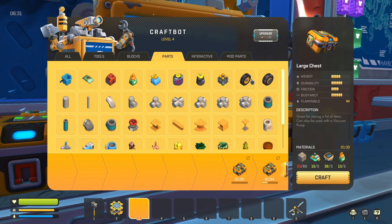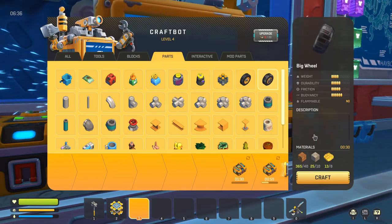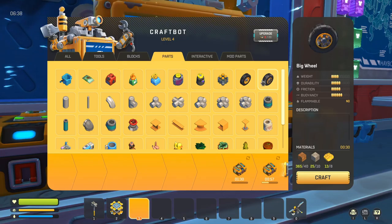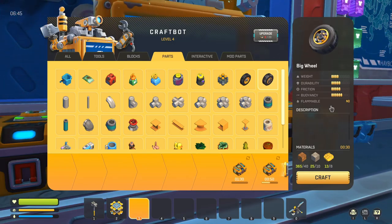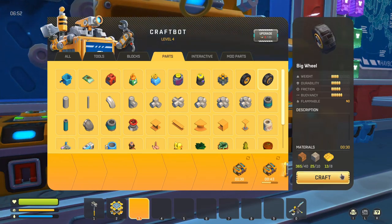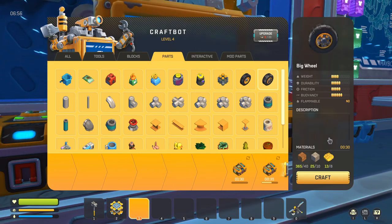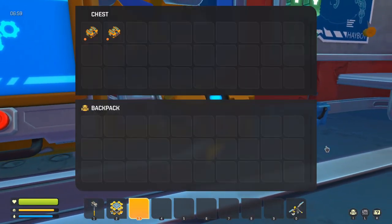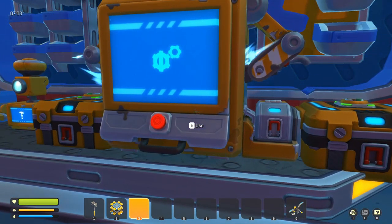Unfortunately I can't leave the base to go get honey and I need three more. Those wheels take eight each, so I need a bunch more — that's 32 total, which means I'll need 19 more honey. That's not super hard to do, but the first thing I want to do is get these set up.